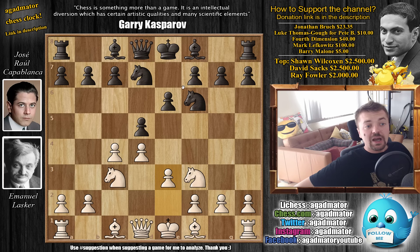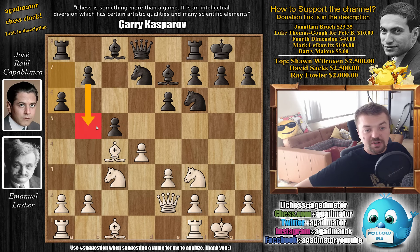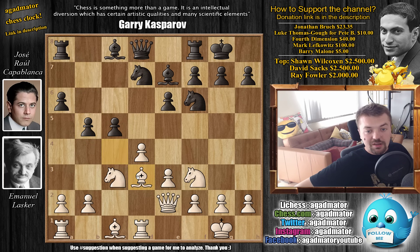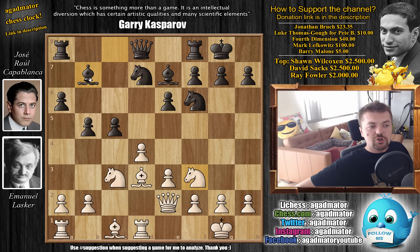Lasker goes for e3, and we have Be7 in reply. Bishop to d3 by Lasker, both players castle, and now we have dxc4, which is played very often even today, with Bxc4, and now c5 — attacking the center. Black wants to play a6 and b5 next. Lasker responds with Qe2, and now a6 — Capablanca prepares b5 — and now Rd1, with b5 by Capablanca, grabbing more space on the queenside.